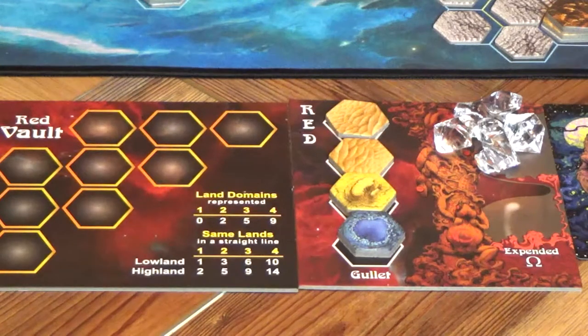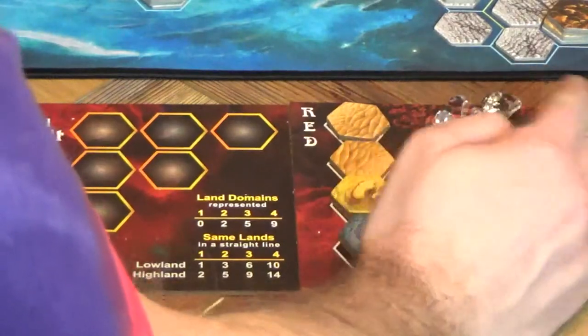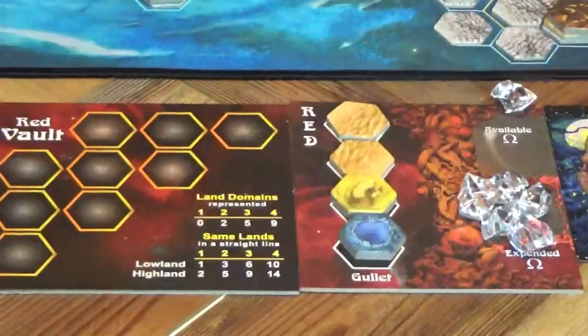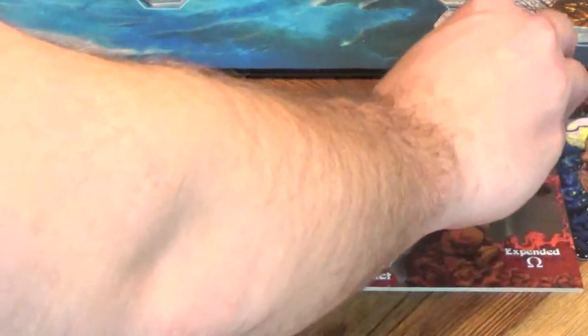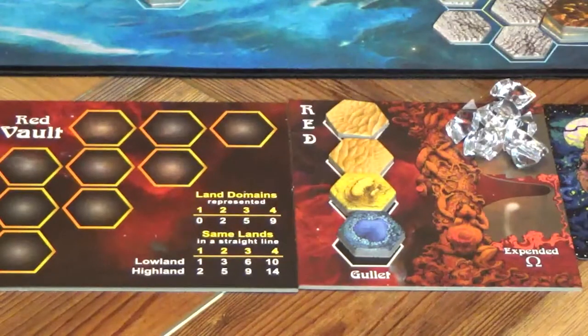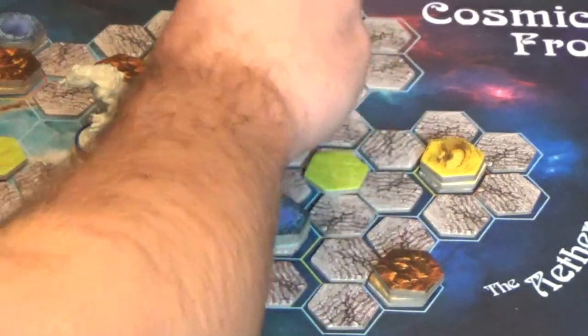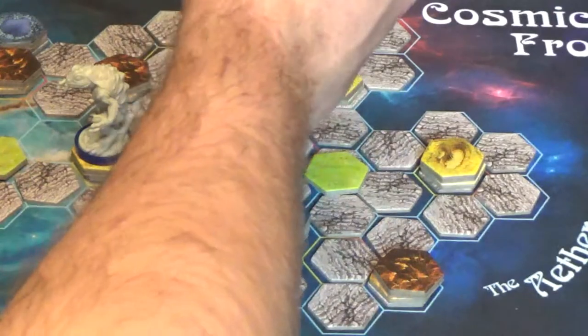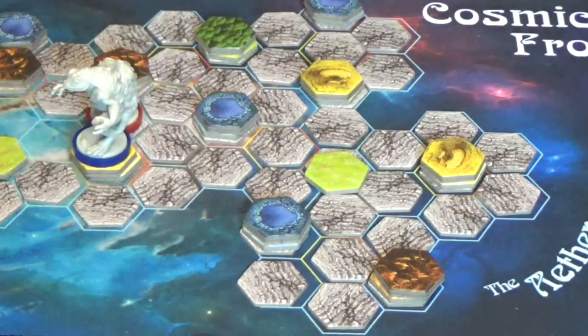Each frog will have oomph. Oomph is used to take extra actions and use special abilities in the game. These are represented by little white crystals that start off available, and as they're used up, will be moved down to the expended area. As an action in game, you can take the recover action, which will move all of those oomph crystals back into the non-expended area. Frogs are also allowed to pay one oomph as part of their leap action to bounce off the aether and move to any hex adjacent to the aether on the board, or next to an exposed aether tile.